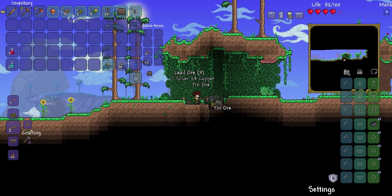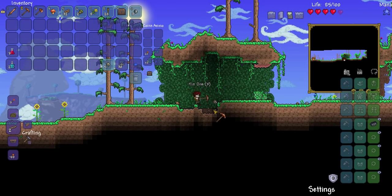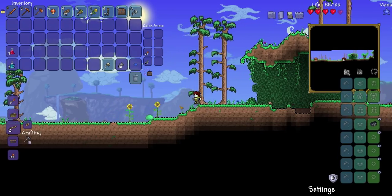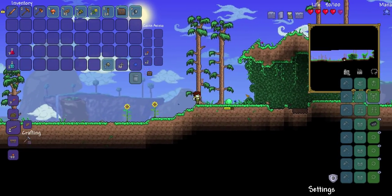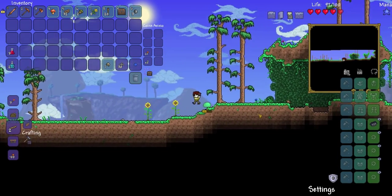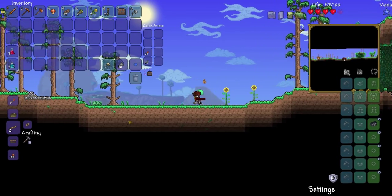I'll grab these minerals, cut down a couple more trees, build myself a sword, and then we can head west. I know the sun used to go from west to east incorrectly, but I'll assume that's been resolved. Get over here — I hate short swords, why are they even in the game?